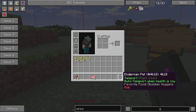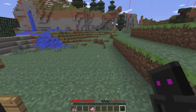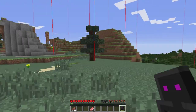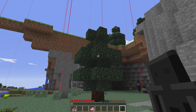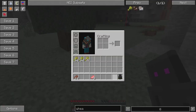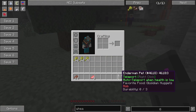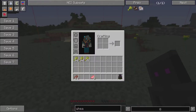Enderman - it teleports and auto-teleports when health is low. If we right-click to teleport, and I think if you focus on a specific area it'll teleport you. It ran out of charge - I think you have to feed it in order to regen.